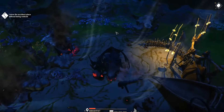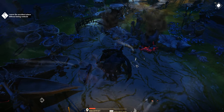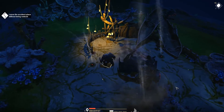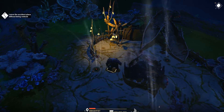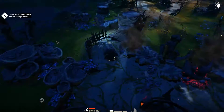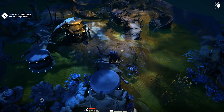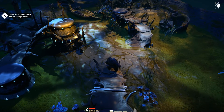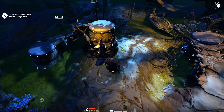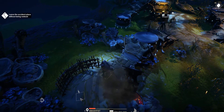So first of all we'll leave the accident place without getting noticed. Let's have a little look around - I can't see any enemies at the moment. These things to click - pick up nothing, it's just debris. Let's go and head over here. Oh, and we've just been spotted - so that's already a good start. Can we go and hide?